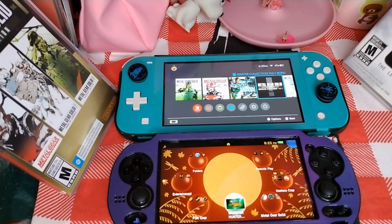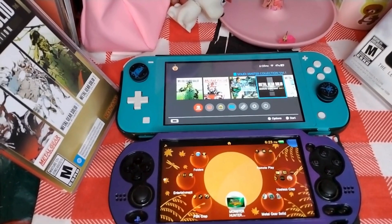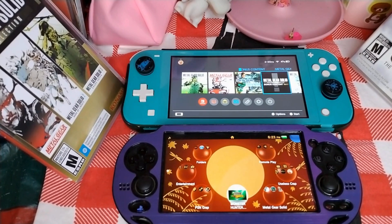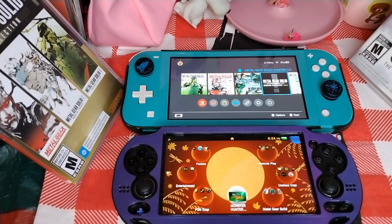I want to mention this before I end my video. The Master Collection as a whole on the Nintendo Switch is great — it's great to play on the go. The Switch Lite runs the games at a steady 30 frames per second at 720p. I don't have an issue with resolution size to play a game. I hear that on other consoles it also only runs at 720p. Resolution size shouldn't bother people, because you're playing the game to experience great story content.